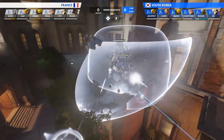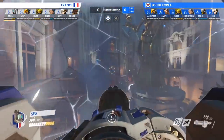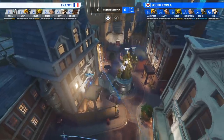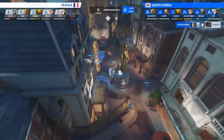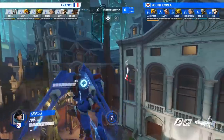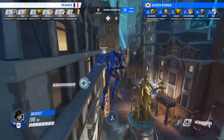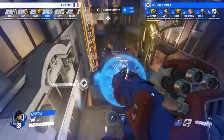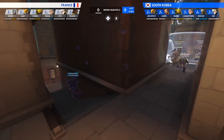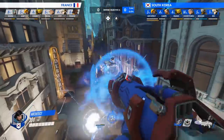Positioning themselves on the high ground overlooking point A, France is looking to rain down heavy damage with their Bastion Bunker comp. However, after watching them play against China, South Korea is aware of France's fondness for playing Bastion and they respond accordingly. Coming out of spawn with Pharah and Hanzo, South Korea is able to apply heavy shield pressure from multiple angles, and keep France in check with the threat of Pharah's concussive blast being able to scatter France onto the low ground. What makes this play work so well is Choi Hyo-bin's flank up the right-hand stairs and onto the high ground behind France. Facing three angles of fire,